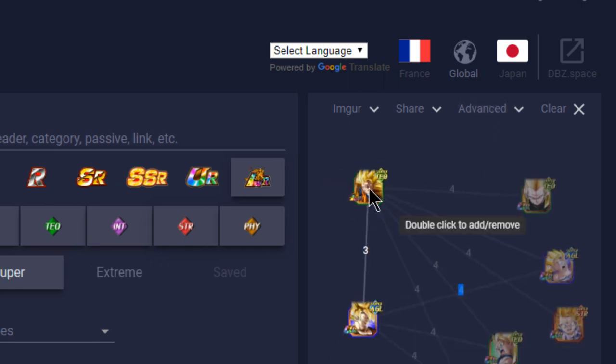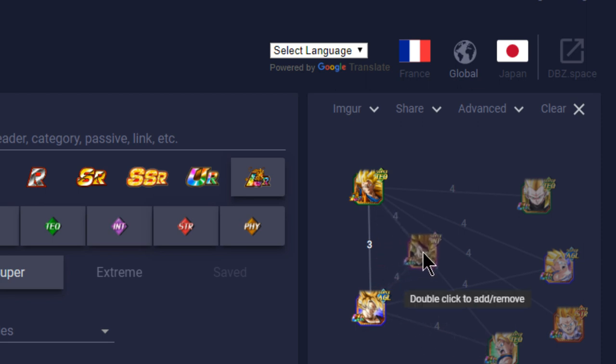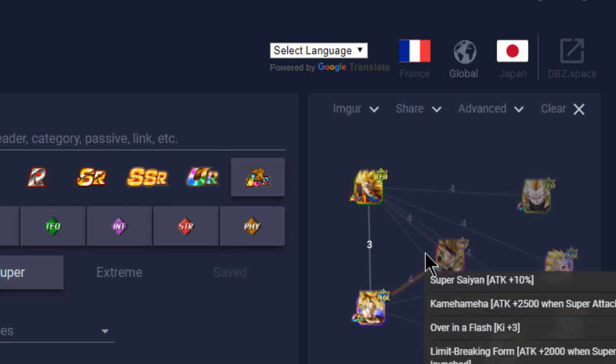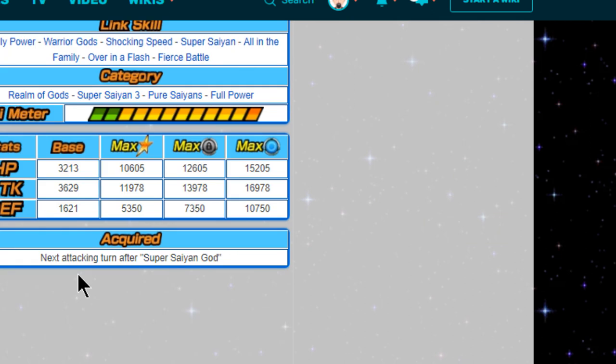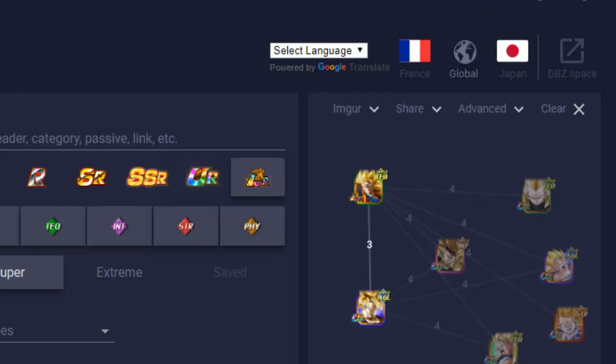Moving on, this is for the Super Saiyan 3 team. The LR Super Saiyan 3 Goku is the one I found with the most link skills, partly because he has Experienced Fighters on his link skills as well. Between all of them, Bardock is going to be the best bet — he links with four link skills: Experienced Fighters, Super Saiyan, Over in a Flash, and Limit Breaking Form. In his Super Saiyan 3 form, the Super Saiyan 3 Bardock is going to be his best link buddy.